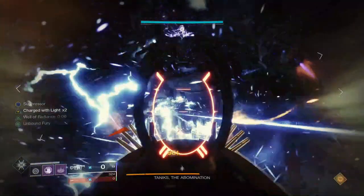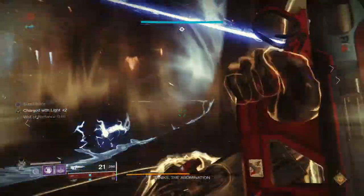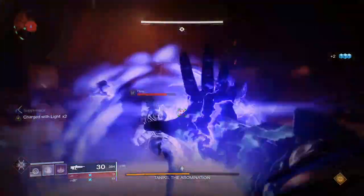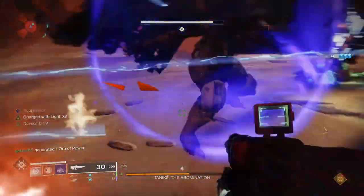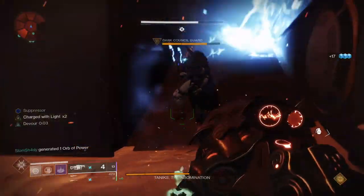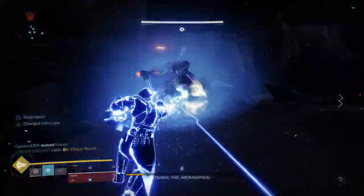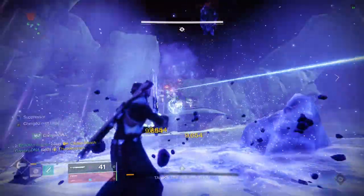Do this until he goes immune, then after damage is over check to see if you are one of the three people deactivated and swap your augment buff with your partner. Get ready to repeat the entire thing: clear ads, clear Captains, grab ammo, do special finish moves to get special ammo, and prepare to go again. You can do three damage phases before he enrages, so make sure you do enough damage to get him to the final 10 percent within that time.